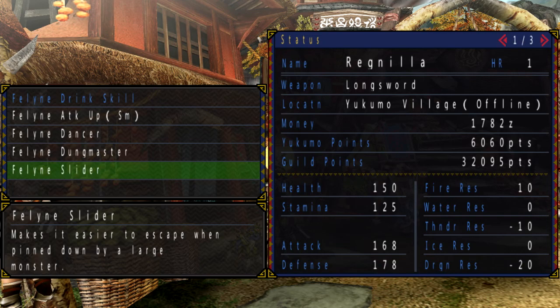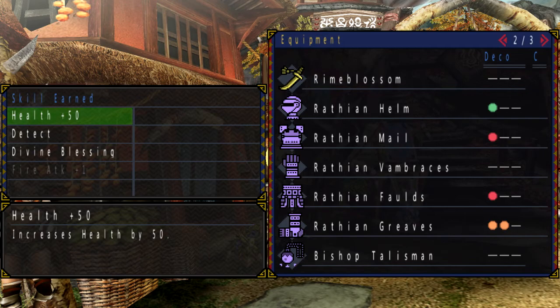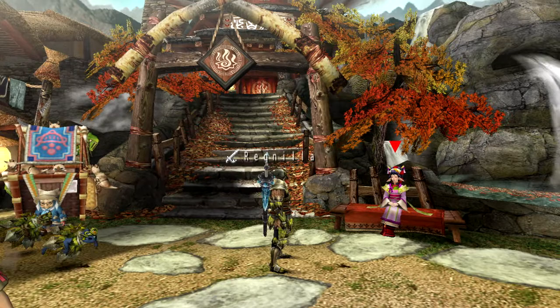My drink skills include just a bunch of this crap. There's nothing that is really good here except for the attack up small, which is just a small attack boost. And you've seen this before — detect health plus 50, divine blessing, and fire attack plus one, which is going to be useless since I don't have a fire-based weapon on hand.